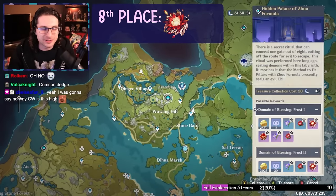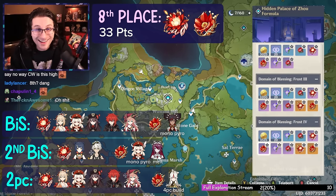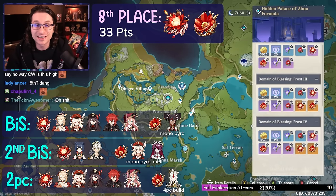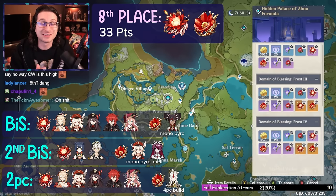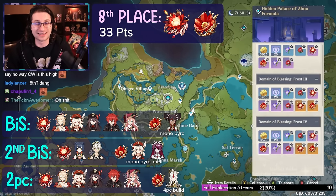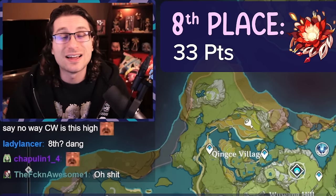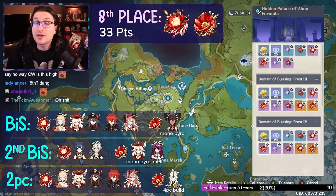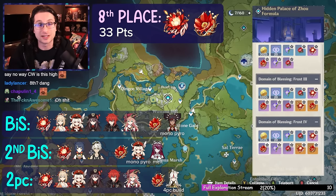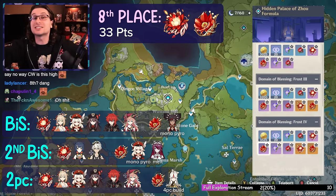Coming into eighth place is the Crimson Witch of Flames and Lavawalker domain. Crimson Witch is best-in-slot for a ton of Pyro DPS characters, but there are only about five or six of them in the game. The unfortunate truth is Lavawalker is a very weak set — best-in-slot only for niche builds like certain Ningguang builds and Melt Rosaria. Two-piece Pyro is great, but every character using it has a four-piece that's going to be way better. Crimson Witch is this far down, but the strongbox exists.